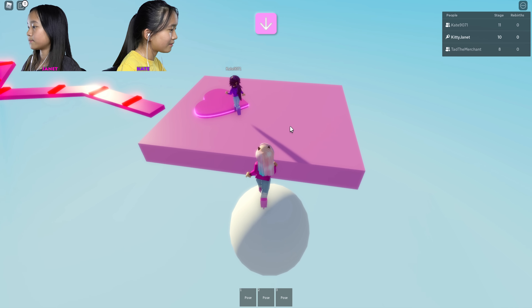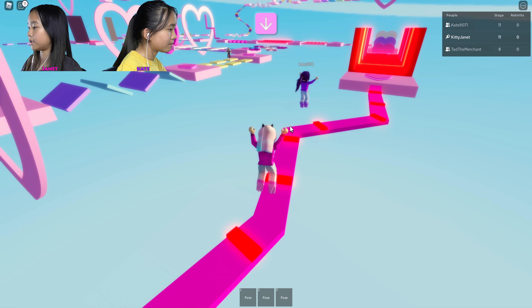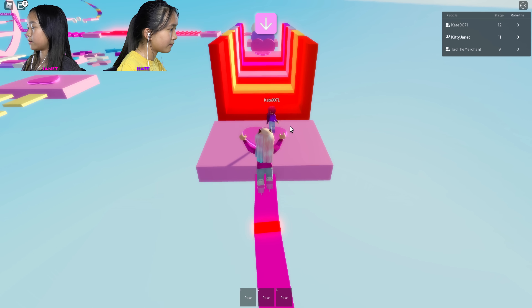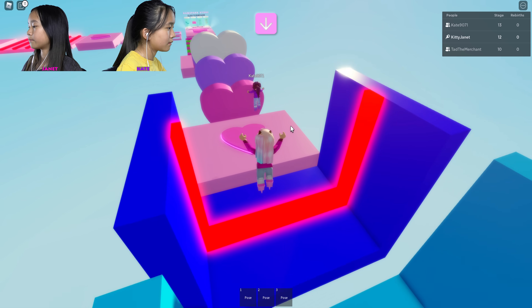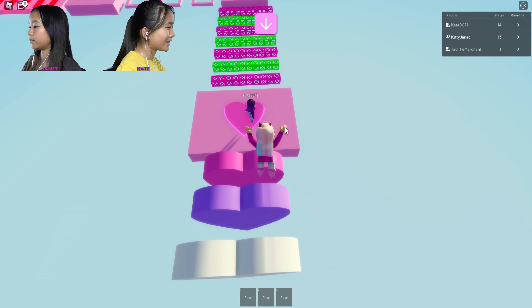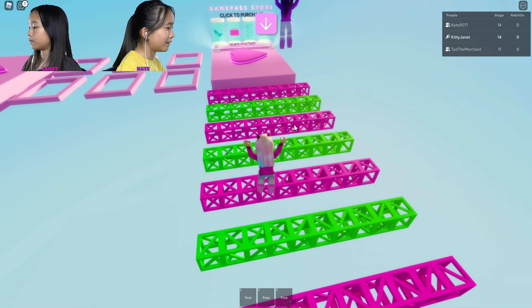Tad's on stage 8. He's on that gauntlet path, the yellow squares. You are really close together. I'm right behind you. Oh, this red neon is kind of hard to see. Let's see what happens when we get to stage 20, if it's gonna be harder, you know what I mean?